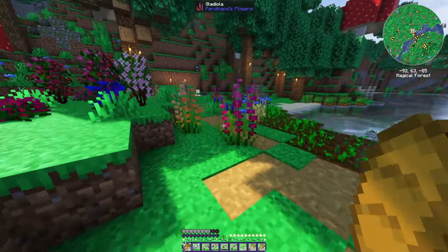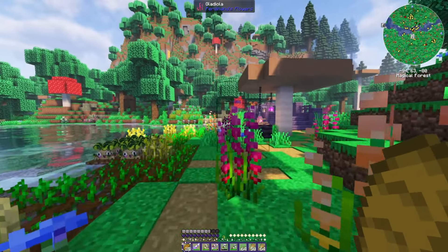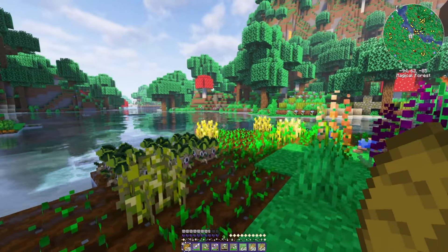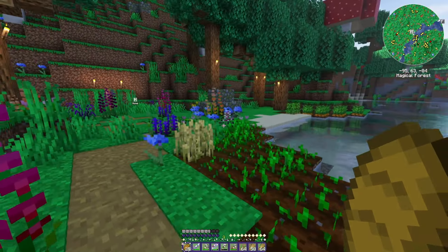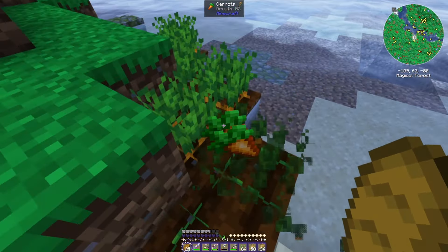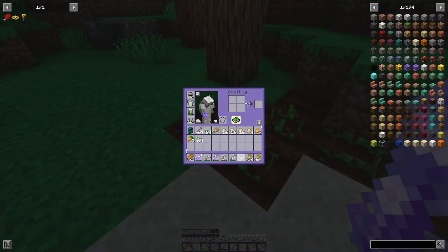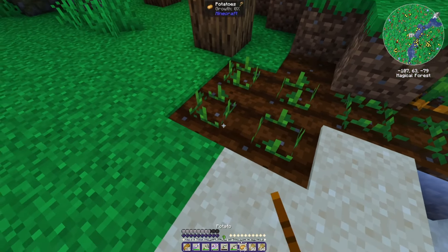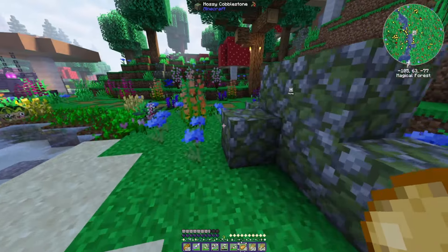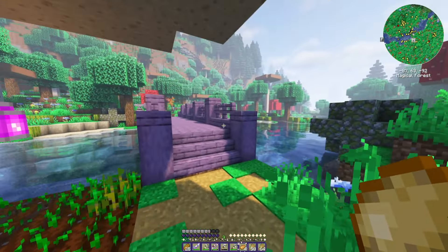I'm trying to find a lush cave, which I've had no luck with on the surface so far. Hopefully when I mine I'll be able to find one, mainly because I want one of the little drop flower things. Because you can bone meal them in this mod pack, so if I can find one I'll have infinite.